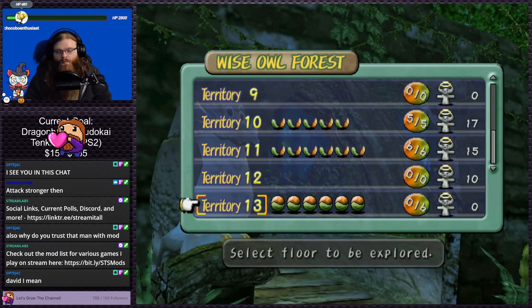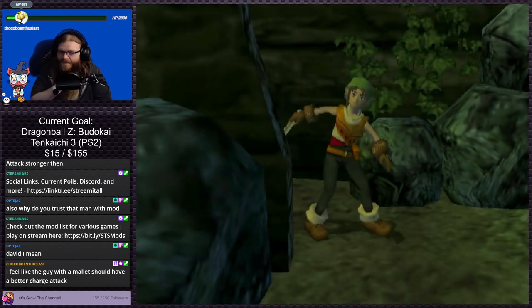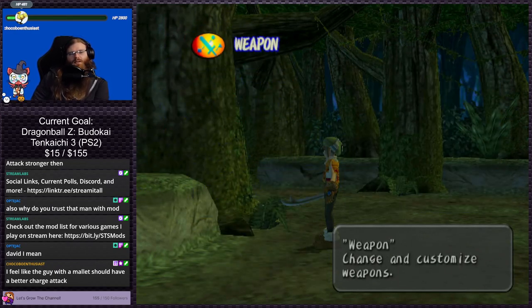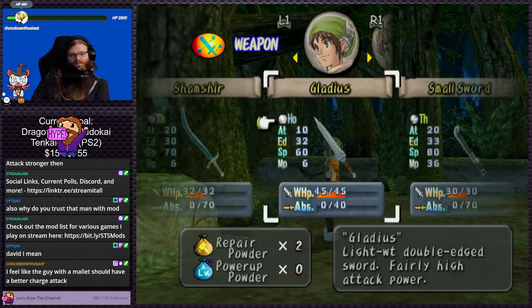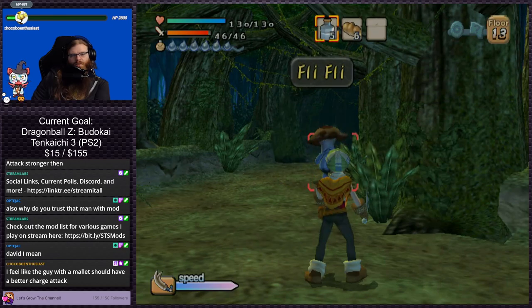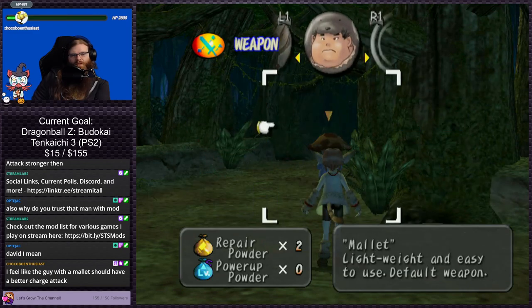I'm so tempted to go back to floor 12 — Territory 12, that's what it's called in this one. Because I just want to see if it's also gonna be the same thing over and over again. You're like, the guy with a mallet should have a better charge attack. To be fair, I don't think I've ever actually tried his charge attack — it might be a bit better. But using the weapon reduces ABS and weapons can't be changed either. Thankfully I have no ABS on this one anyways, but it is also my second worst weapon. I'd still prefer to use Zhao most of the time — hers is so close to leveling up, it sucks to lose those levels.